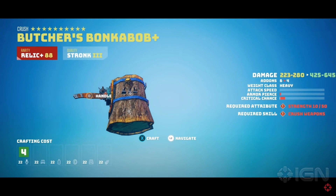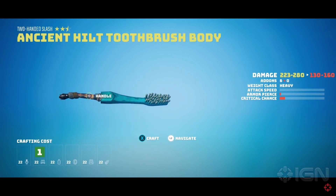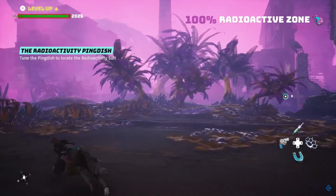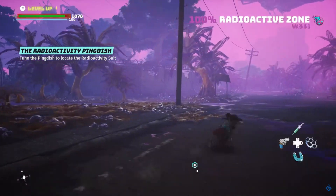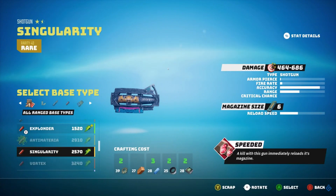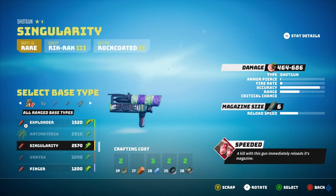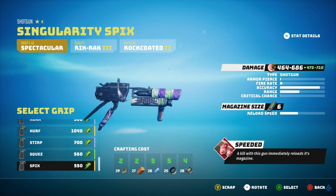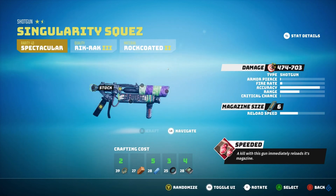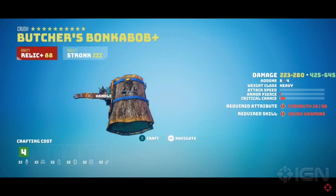We've already seen some of the melee weapons and how the crafting system will kind of work from last year. Some things have changed including the UI, and it's much clearer in the latest footage that Gaming Format have been sharing. They got a chance to take a look at a hands-off demo — it's not their actual gameplay, just shared at a media event. I've paused it all and got all the info.